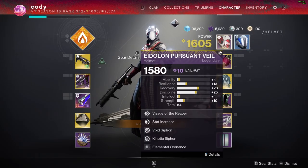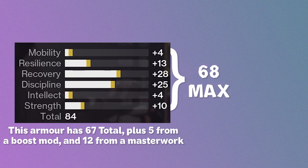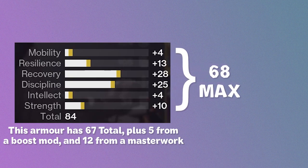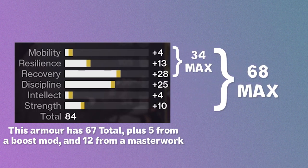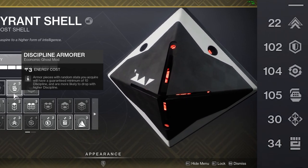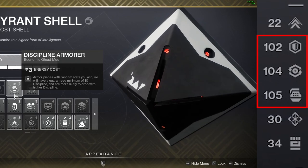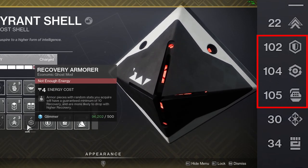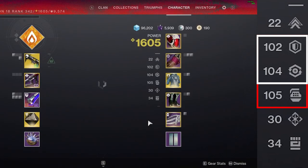The way armour stats work in Destiny 2 is a little confusing. A legendary armour piece can only have a max total stat count of 68, split into two separate pools of 34. Across Mobility, Resilience, and Recovery you can only have 34 total, alongside Discipline, Intellect, and Strength at 34. This is why I put the Discipline Armorer mod on my Ghost — I'm currently trying to get Resilience, Recovery, and Discipline very high. If I pick the Recovery or Resilience armorer instead, it will very likely take away from the other stat in that category.